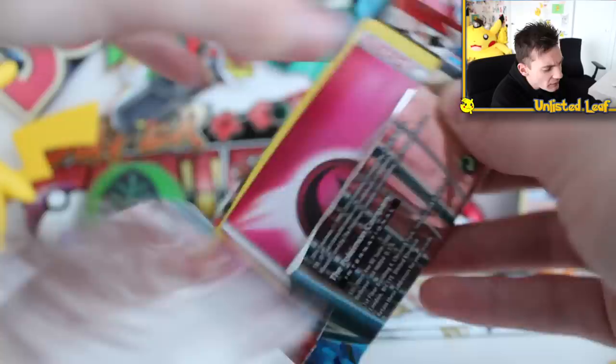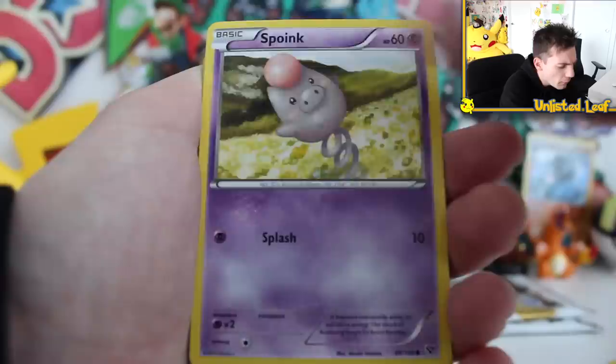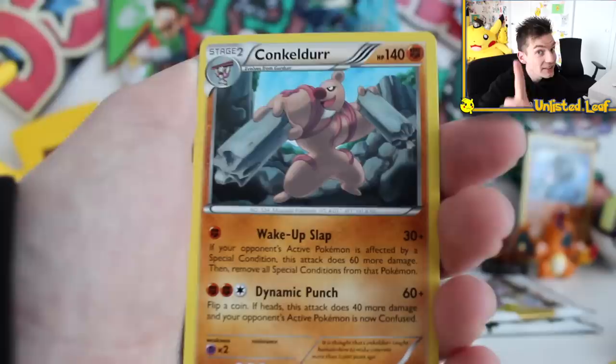Let's keep going with the X and Ys. We also need nothing of the X and Ys, so hopefully maybe just another holo card or maybe even just a regular rare — that'd be cool as well. There's the code card. Base set X and Y again — doesn't contain too much crazy. I think maybe a full art Venusaur or something like that. We've got a Spoink, Pangoro, a Fletchling, and the Conkeldurr regular rare. This is good, it's all good.